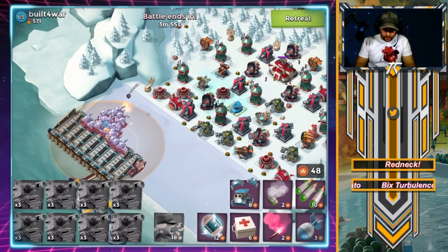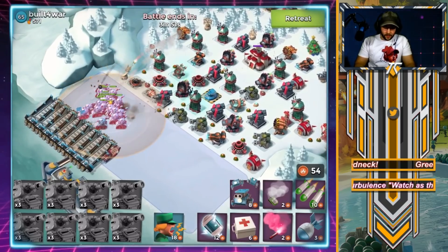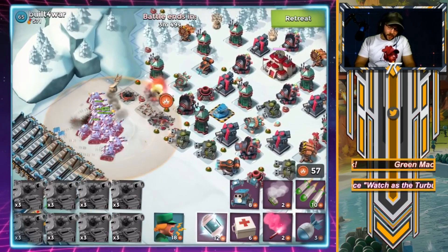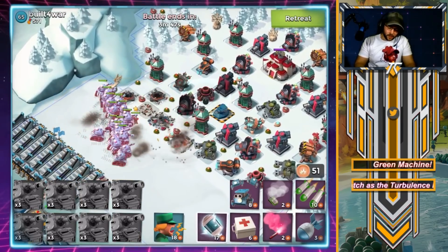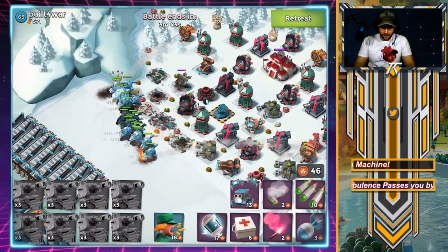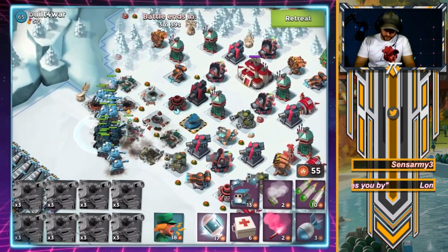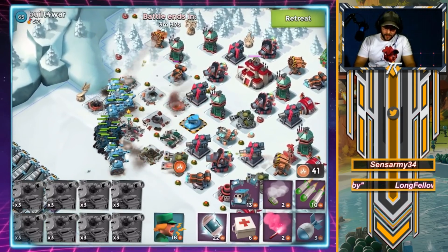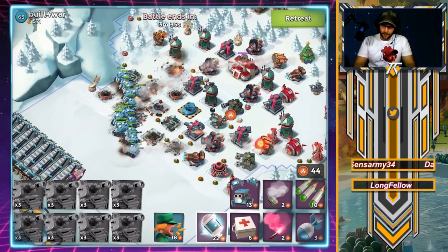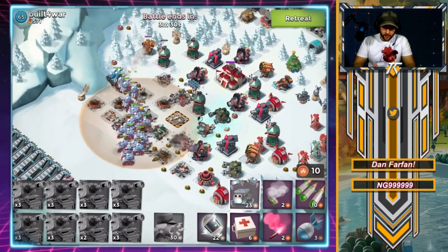Let's get a battle going here. Now the good thing about using all tanks and life leach is that since they heal up, the scorchers aren't as necessary — because what the scorchers are really there to protect against is all of that splash damage that really adds up over time. You can't just have tanks going without medics up against rocket launchers and things like that, or you're gonna have a bad day.